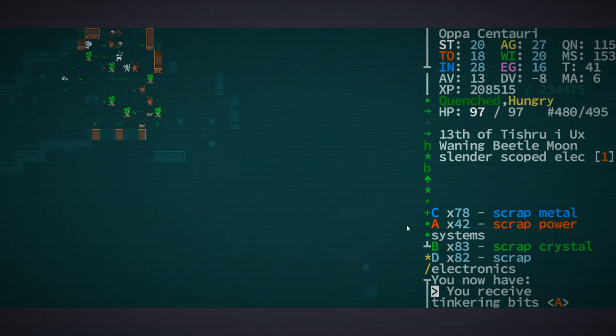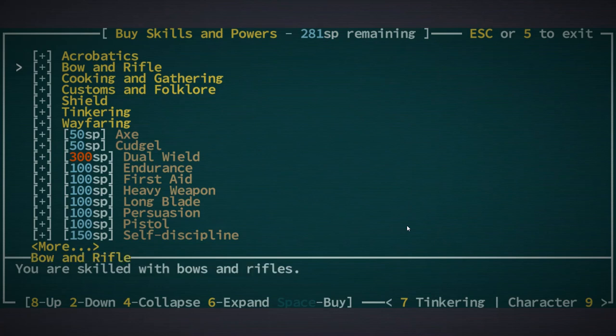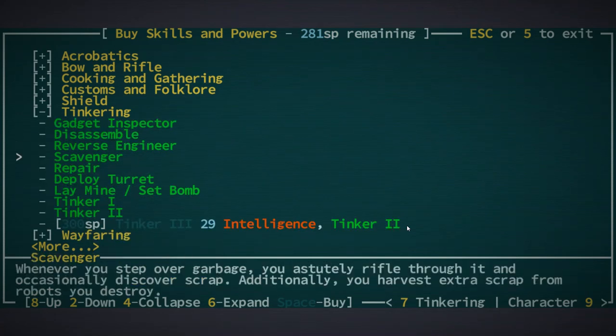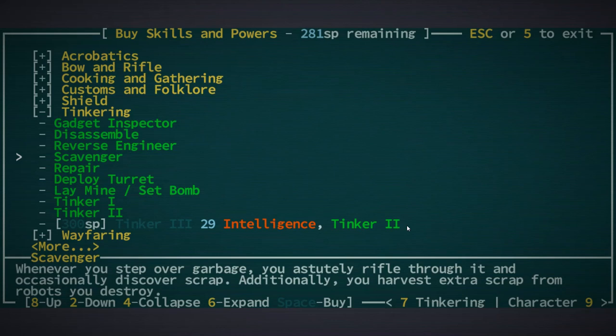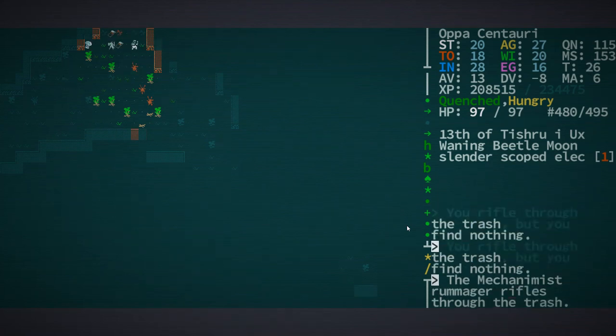A skill I highly recommend that any tinkerer gets is Scavenger. It lets you step over garbage and rifle through it for scrap, and you can also get more scrap from robots, which is a good source. Early on you're not going to be killing a lot of robots, so that's not a big deal, but if I go over this trash here you can see I'm rifling through it.